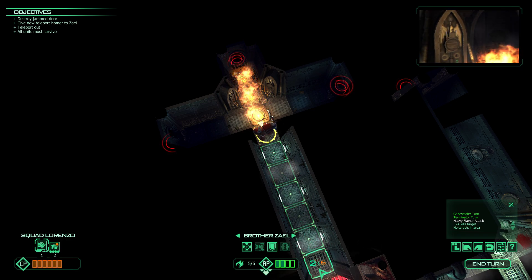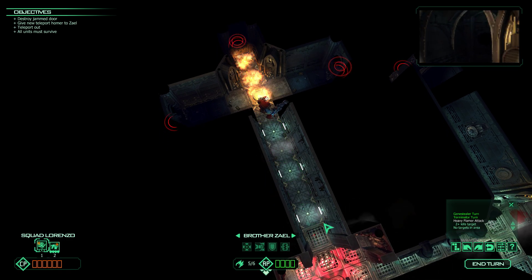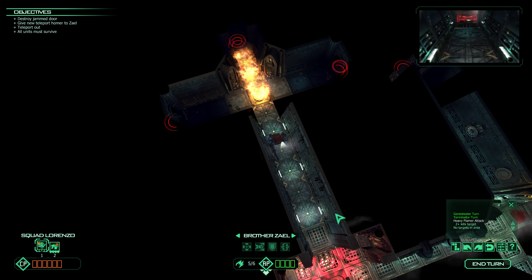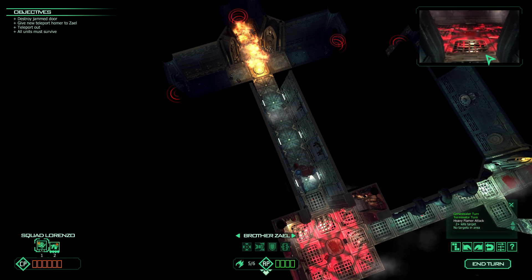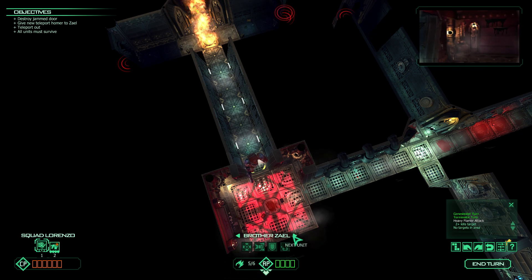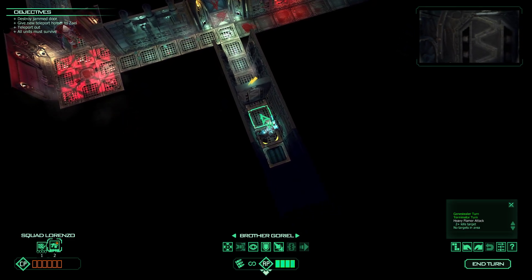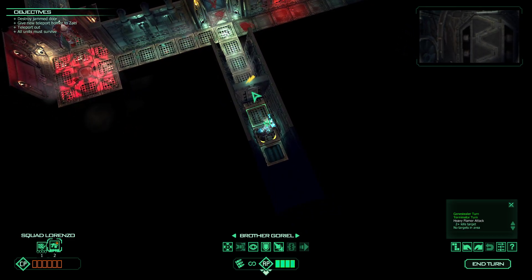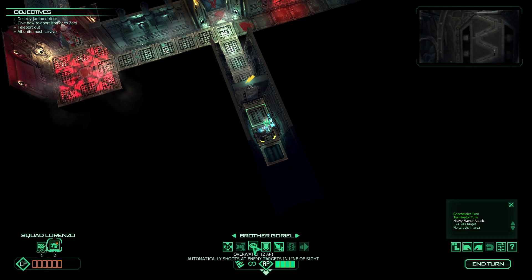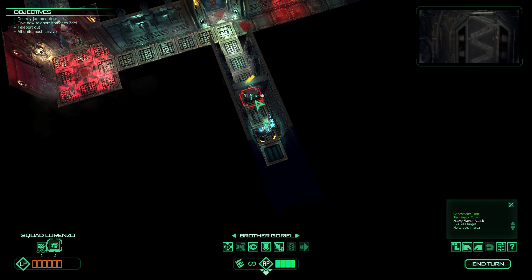Can I use all my CP to get all the way down to here? That would be great. So I accidentally turned him around, but Brother Goriel here needs to punch this door, I think. 31% chance to hit the door right in front of him.